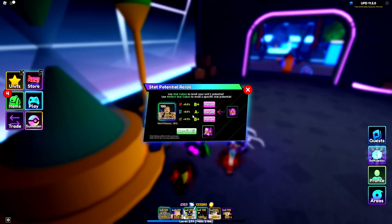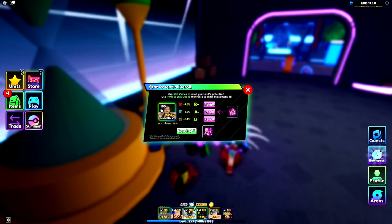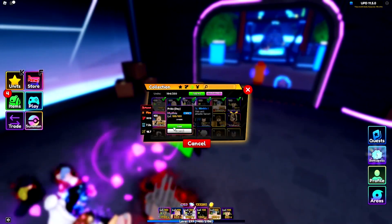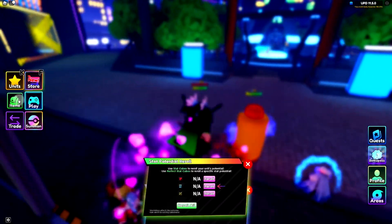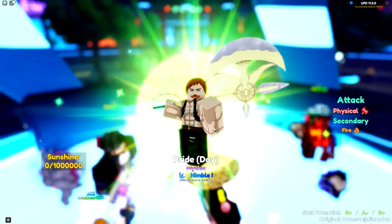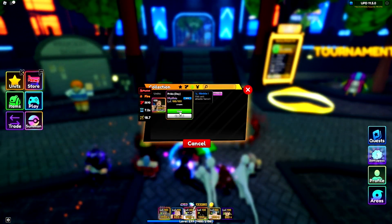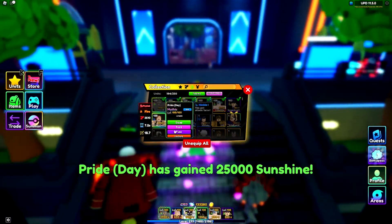I need to get one — hopefully multiple — stats to A or A+ ranked, so they go up to S when I evolve it. I'm going to spend a whole bunch of time getting this guy 1 million sunshine, which might take a day, and also getting his worthiness up — that's the most important part. I can already do this: 20/25,000 sunshine.